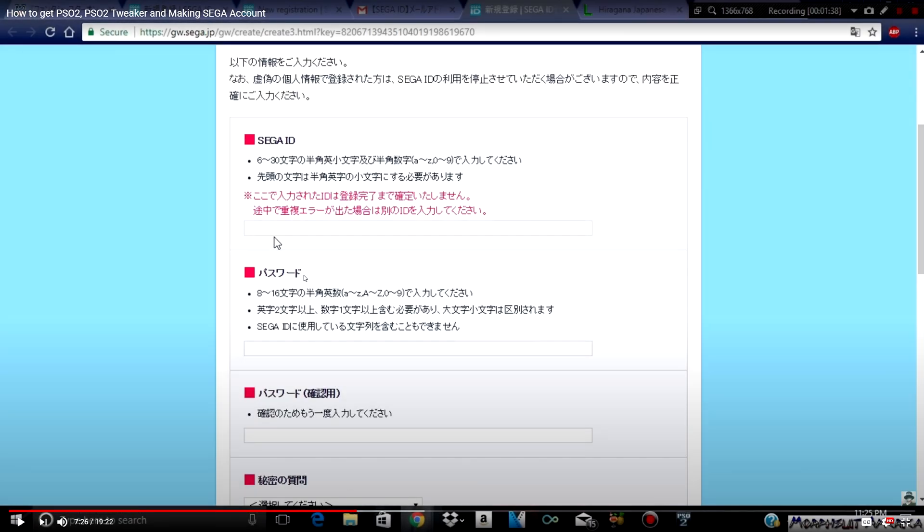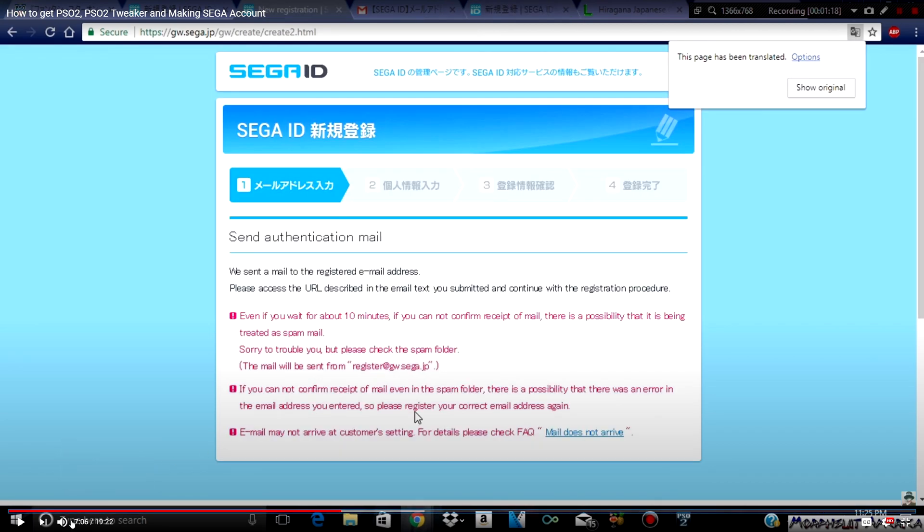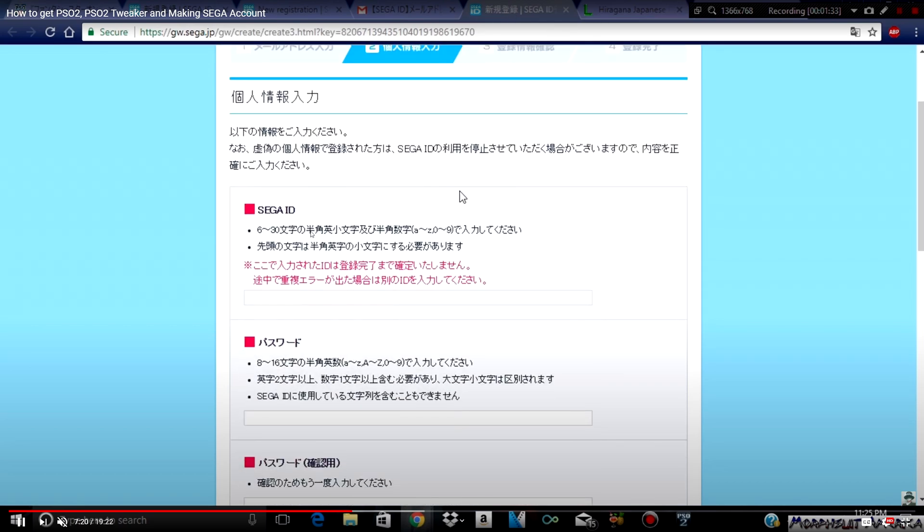Moving on — for the second tab, I'm going to let the video play itself out and I'll explain and pause at certain points. The first option may not be available to you because once you get the email, you want to go to it and click the URL, which will take you to the second page. I don't think the Sega ID option is in the second option anymore because you have to change your ID through PSO2 in-game, so this may not be a thing anymore.